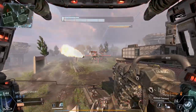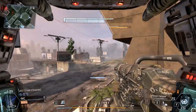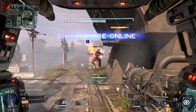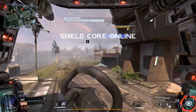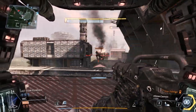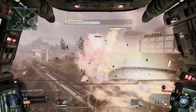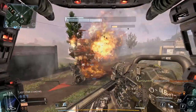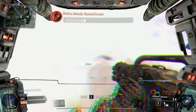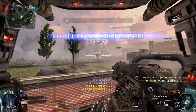We actually end up pulling the win on this one. We lost the first round, but that's just because I wasn't in it. So I just want to go over my tips and tricks for how to do good in Last Titan Standing mode. It's really hard because it depends a lot on your team. If you have a shitty team, it will end up in you losing. This isn't a game mode you can one-man-army. See this pilot jumping on me? That's why I always use electric smoke — I can just burn his ass off of me.